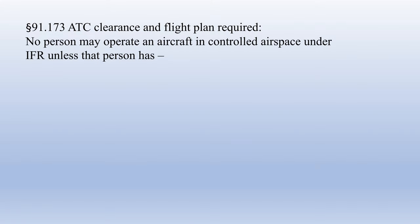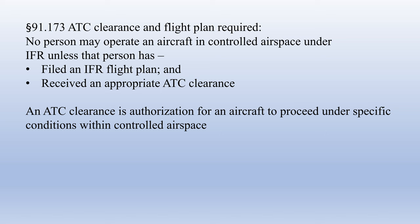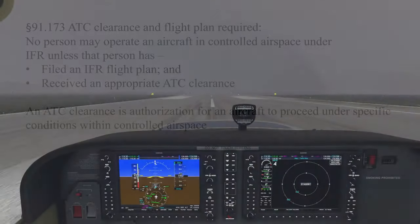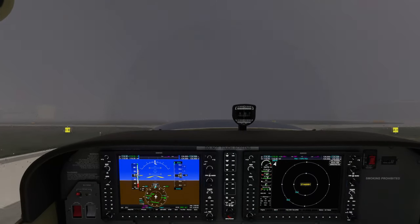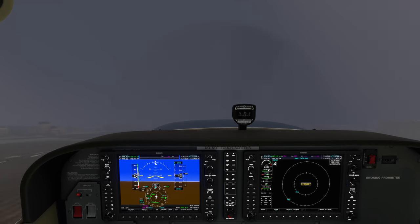FAR 91-173 states that no person may operate an aircraft in controlled airspace under IFR unless they filed an IFR flight plan and received an appropriate IFR air traffic control clearance. An ATC clearance is defined as an authorization for an aircraft to proceed under specific conditions within controlled airspace. In the real world, for all practical purposes, you need to get an IFR clearance before you take off in instrument conditions to be legal to operate under instrument flight rules.